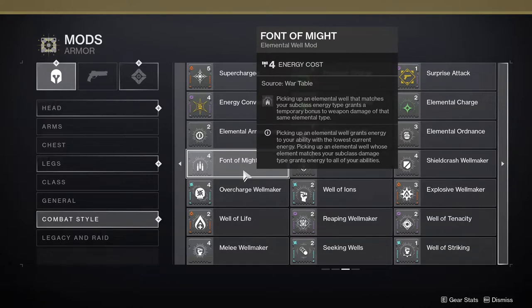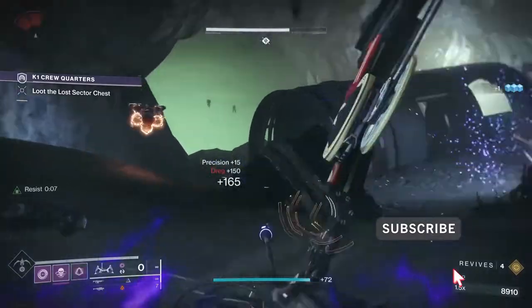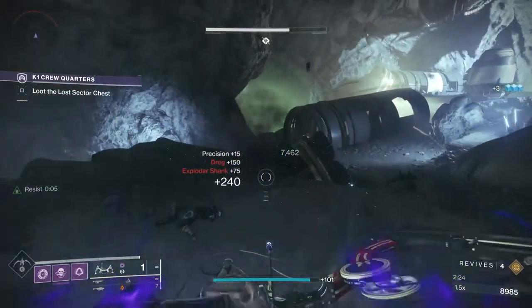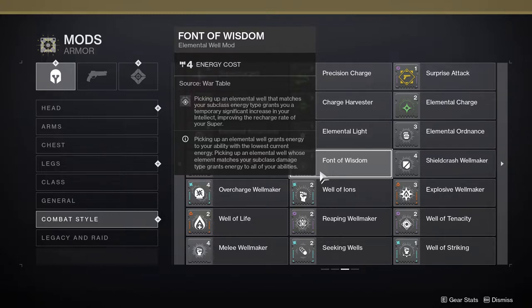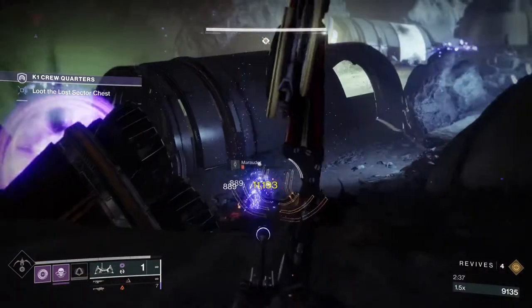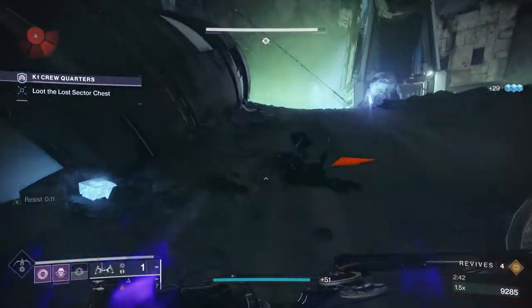Font of Might: picking up a well that matches your subclass burn grants a 25% weapon damage bonus to weapons matching that burn for 10 seconds. This was buffed this season and is an incredible mod for additional damage and stacking with other mods for DPS. Font of Wisdom: picking up a matching well increases your intellect and super generation for 30 seconds, effectively bringing your intellect to 100. This allows you to deprioritize intelligence in your armor build and concentrate on other stats.